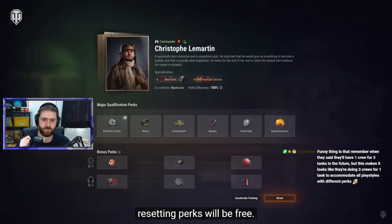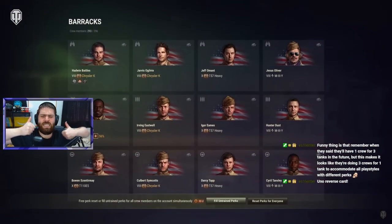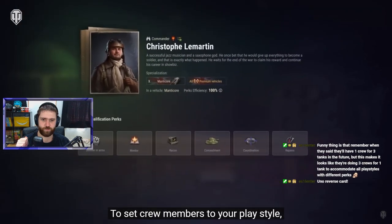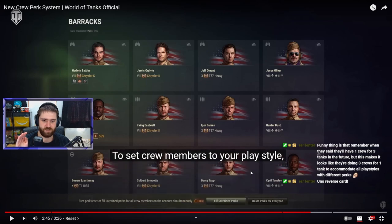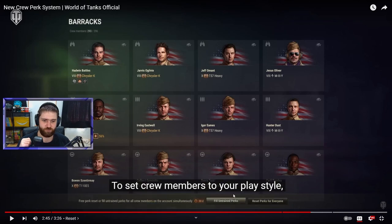During the test and for some time after the update's release, resetting perks will be free. There are new buttons in the barracks: one resets the perks of all your crew members, and a second automatically fills empty perk slots. The first one is fantastic quality of life — instead of going through every vehicle pressing retrain manually, one button does it all. There also appears to be a 30-day grace period to switch around all new perks and test them out once it goes live.